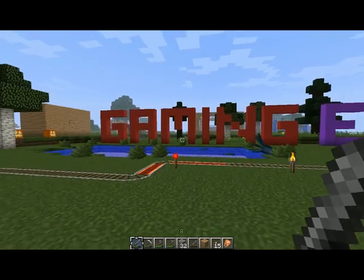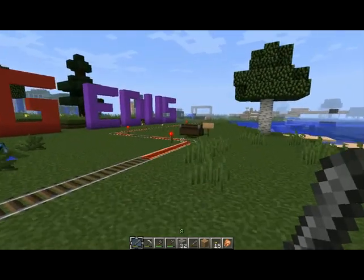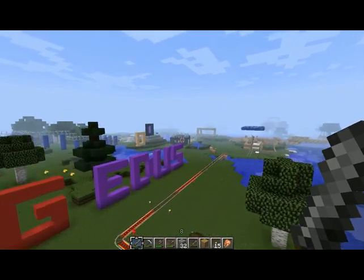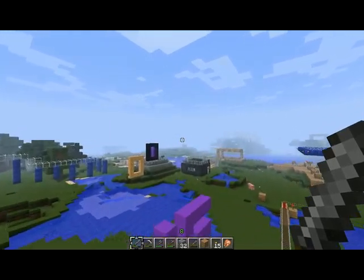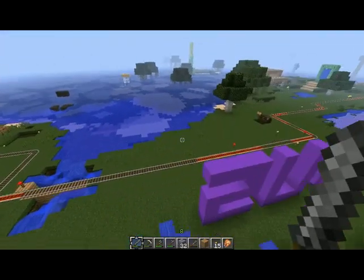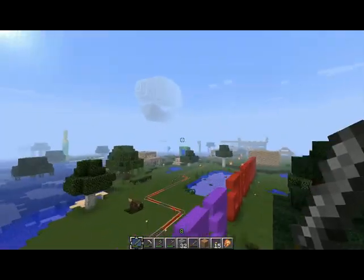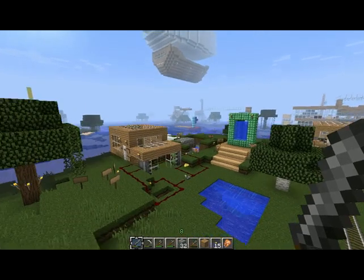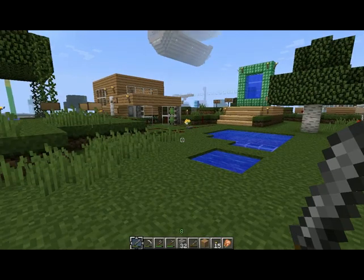This is our starting area, which you might have seen in some of our other videos. As you can see, I'm in creative mode. Normally we've been doing where people just sort of switch back and forth between creative and survival. But I recently installed the Multiverse Portal plugin, and that has created that excellent green portal that you see in front of us.